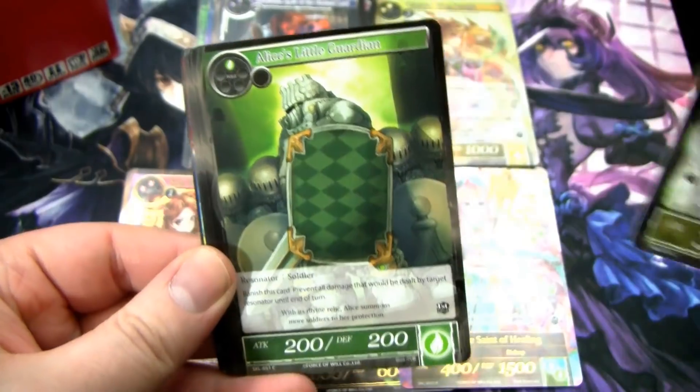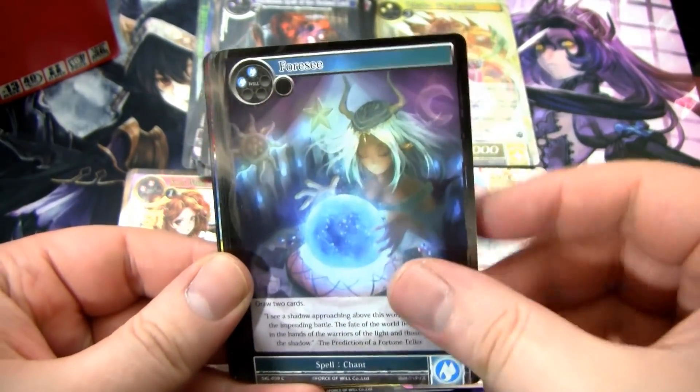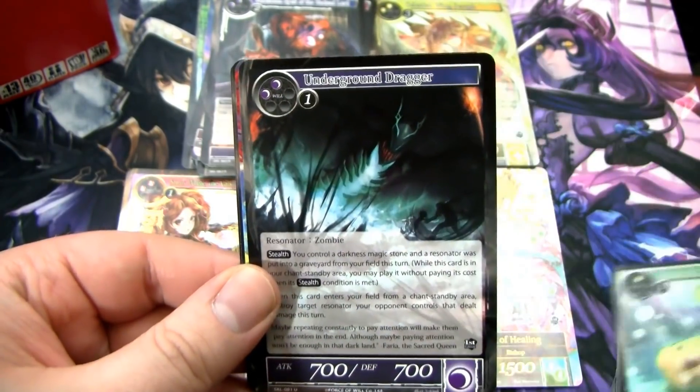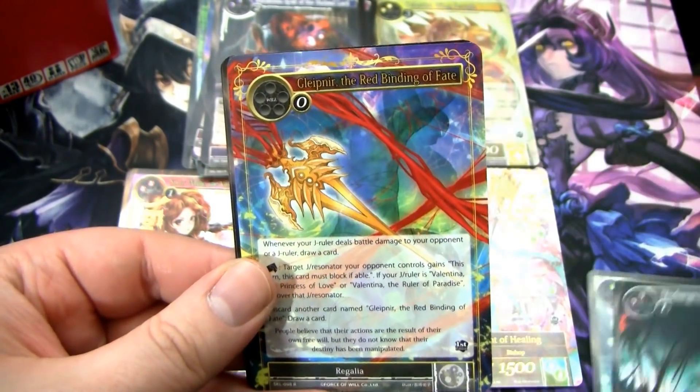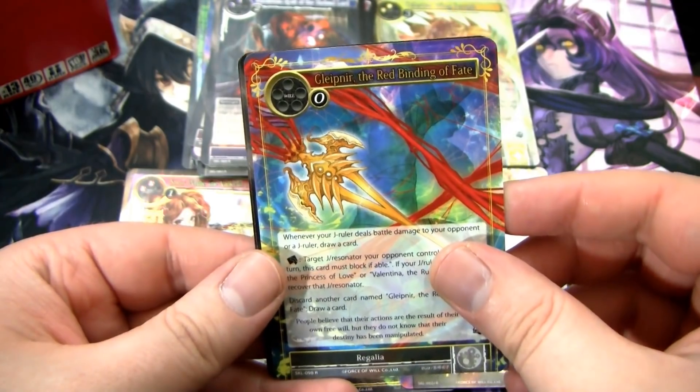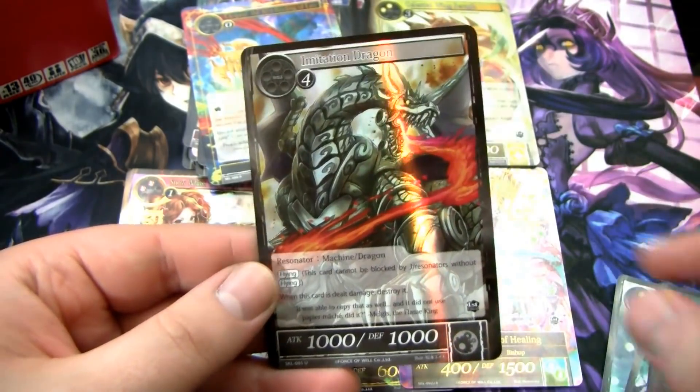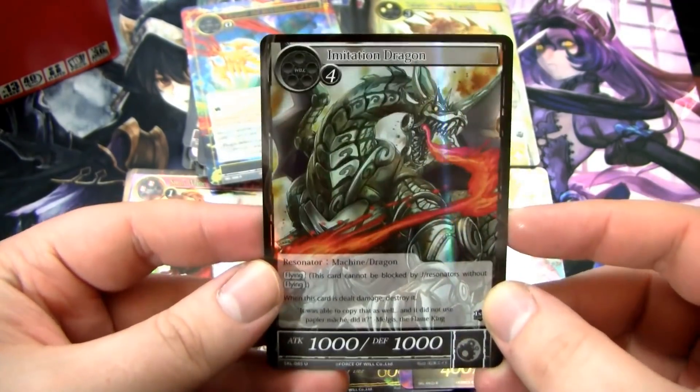I kind of wish all those Horn of Four Sacred Beasts were Death Scythes — that would be nice. Maybe we get Death Scythe coming up here. I can see the edging of something and it is a Gleipnir, the Red Binding of Fate — this is Valentina's Regalia. Maybe Wind Magic Stone, followed by this big old dragon.